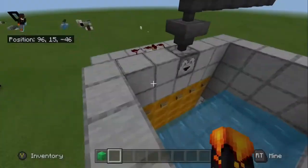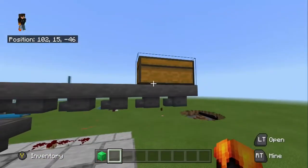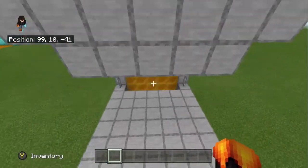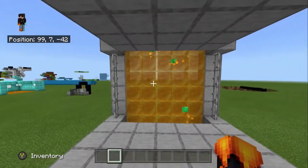I have made it where it works in Bedrock Edition. So what this does is if I come up here and I put some blocks in this chest, they shoot out of this dropper and it comes down here and it looks really really satisfying.